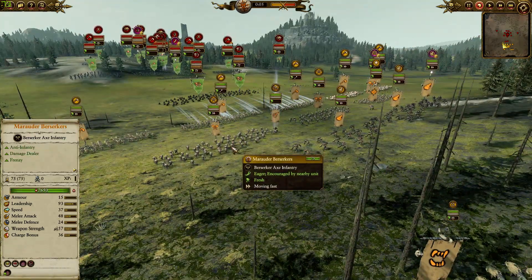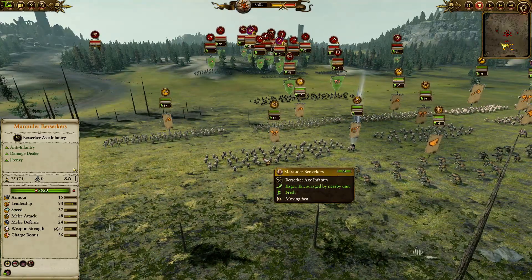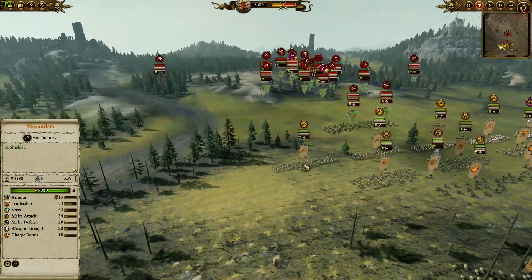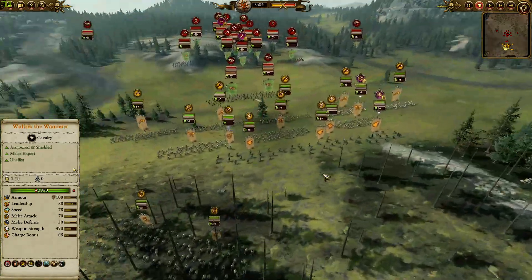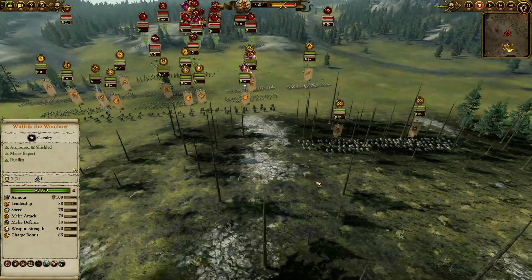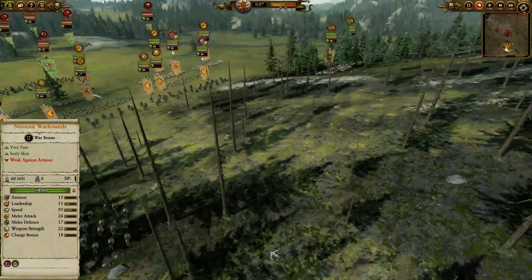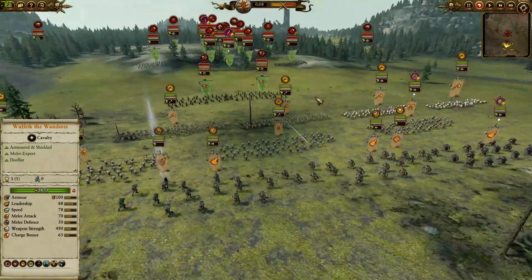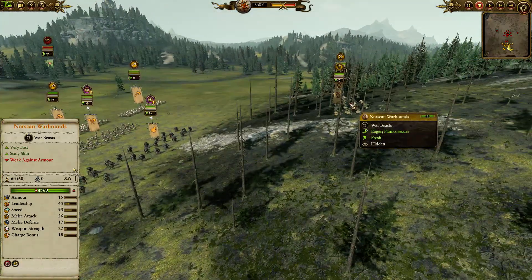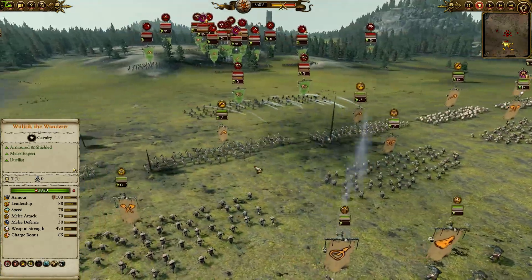This is quite a difficult game for me. I haven't checked if it's actually a hard matchup for the Norskan, but every time I play as Norska against the Greenskins I seem to always lose for some reason. It's quite hard for me to be honest. We've got 2 units and another 2 units of Norskan Icewolves on the flanks because I wanted to compete against any wolf riders or spiders, and I'm not quite sure how they're gonna do against them.